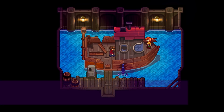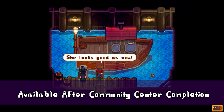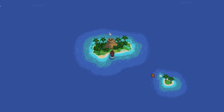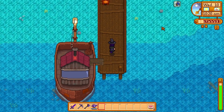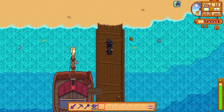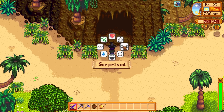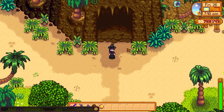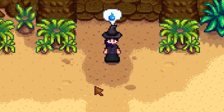First, before we can get to making the weapon of your dreams, we have to get there. Once you help Willy repair his boat you'll be on your way. After you reach the new islands you can head right up to the dungeon without even exploring anything else — all the way north, and you'll be met face to face with a raging volcano.